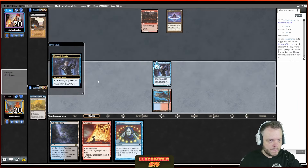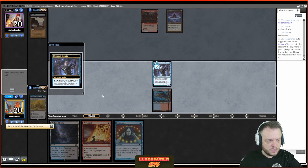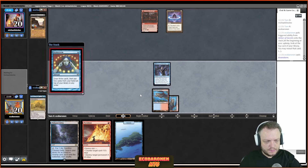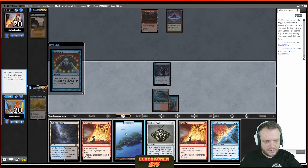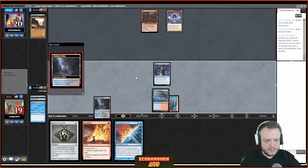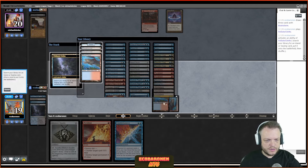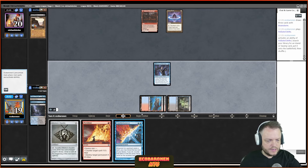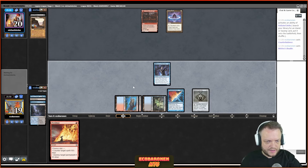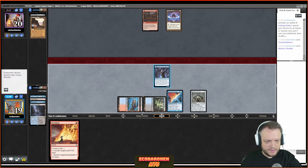There's something to be said about the clock being important, but also about sculpting my hand better. I'll try a natural flip — that doesn't work. I'll Brainstorm; this Island is horrible, so let's get that out of there. I can put away Pyroblast and a land, fetch Underground Sea, play Counterbalance, play Bauble and not sack it because I want to help flip my Delver. This Counterbalance might be good, might be bad — who knows.